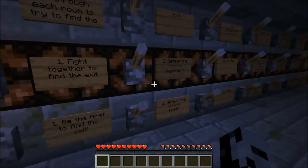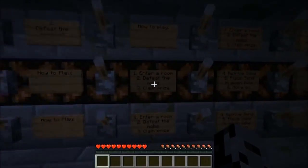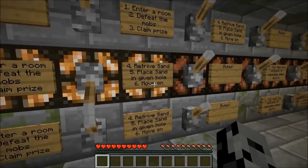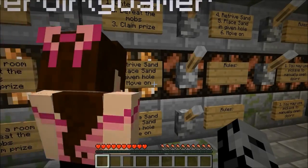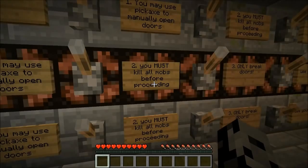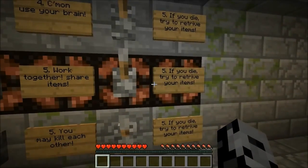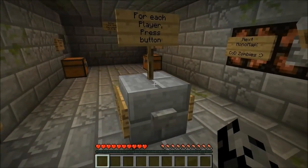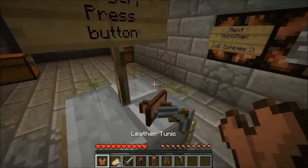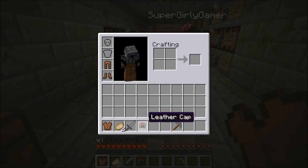We're probably gonna need as much help as we can get anyway. Fight together to find exit, defeat whatever is in the room together. How to play: enter a room, defeat the mobs, claim your prize, retrieve sand in the given hole, move on. You may use a pickaxe to manually open doors. You must kill all mobs before proceeding. Only break doors. Work together, share items.